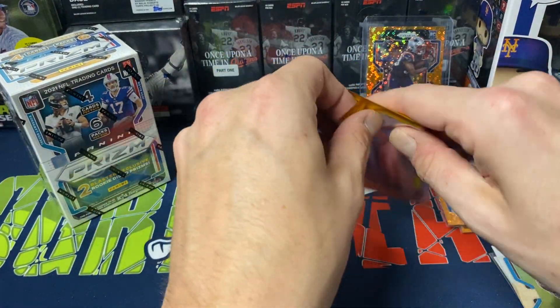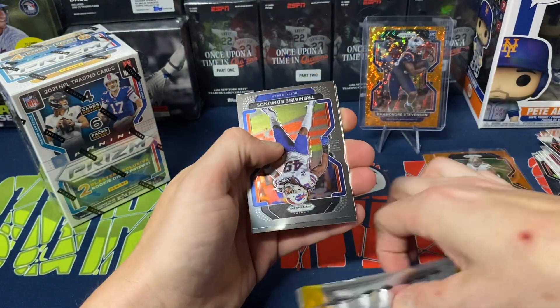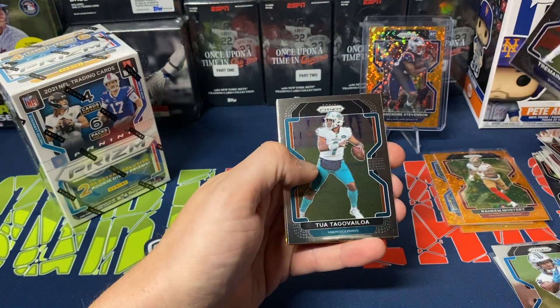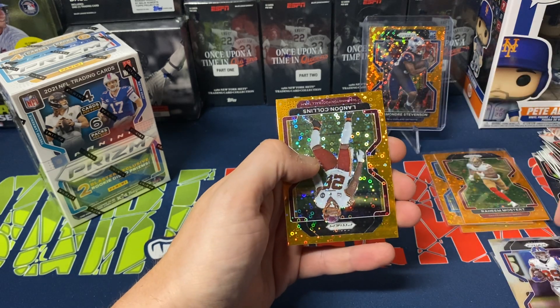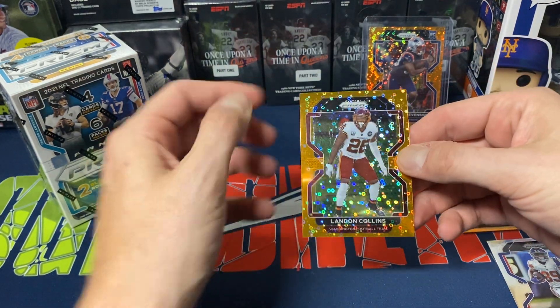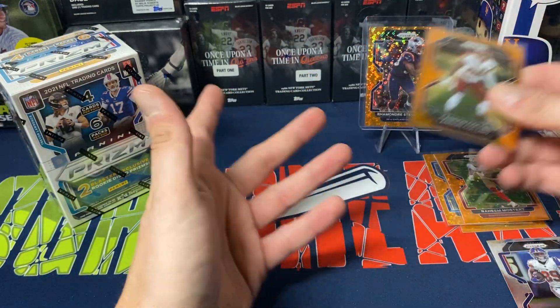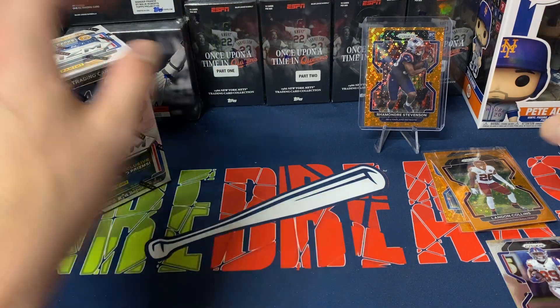Last pack of the first box. Let's see what we get. Tremont Edmonds, Tua, Kadarius Toney — not too bad, me being a Giants fan. And Landon Collins to finish off the first box. Ex-Giant, now Washington Football Team.